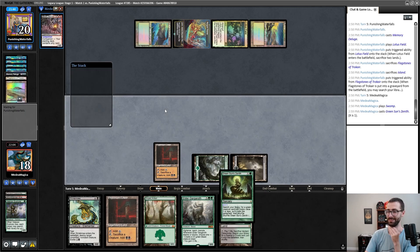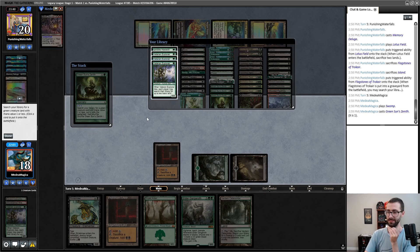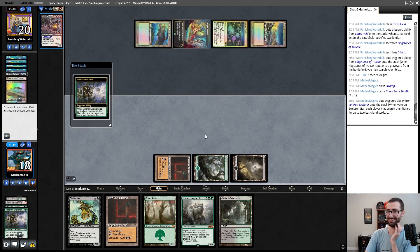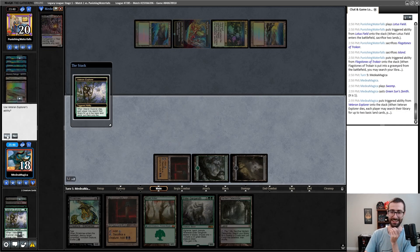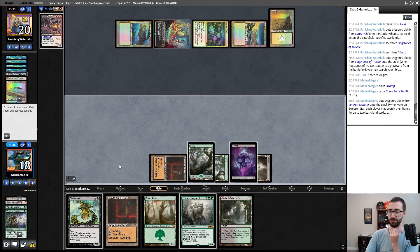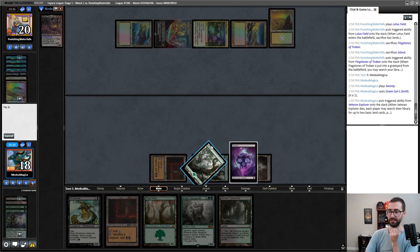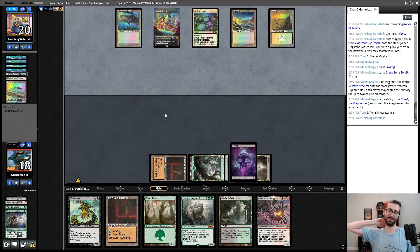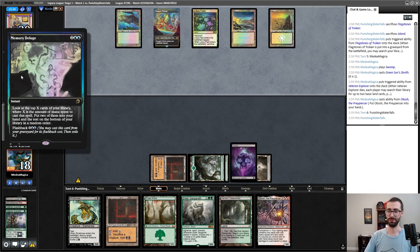We're gonna go ahead and cast Green Sun's Zenith for X equals one, find a new Veteran Explorer. There's a fourth Stifle over there — I'm not willing to risk it. I'll just do it while the Stifle is tapped. I'll pick up a forest and another swamp. I am one mana short of doing the cool plays here. Given that, I'm gonna go ahead and put my companion — I mean companion — into my hand.